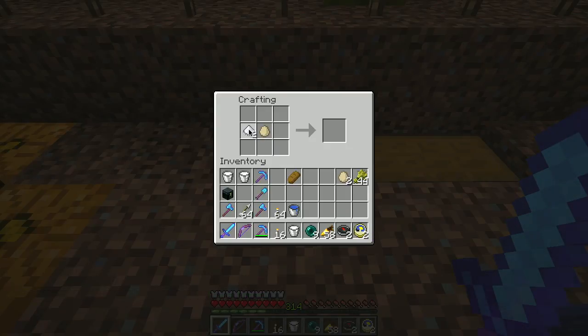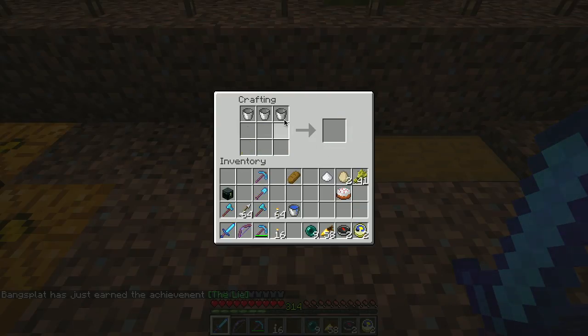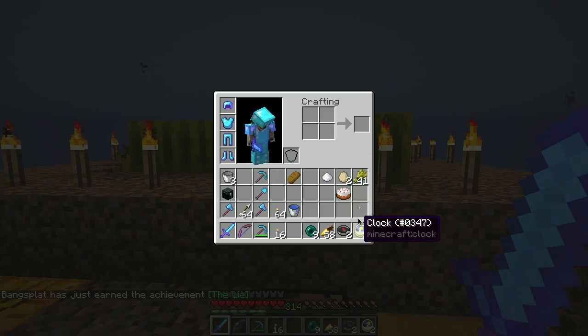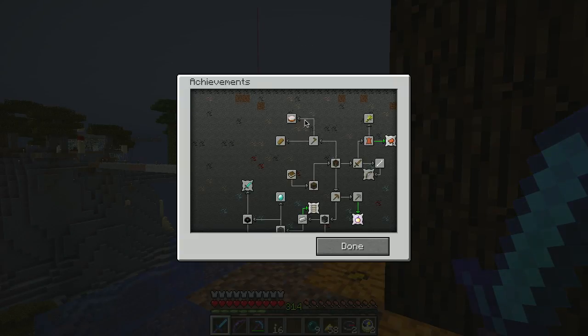Bread - whoa, achievement get! Baked bread. And the other one is a little more complicated - I think you mix cake and sugar to make the body, there's wheat for the base, and then frosting. Cake - oh yay, achievement get: The Lie! And you get the buckets back. Very good, so I now have those two achievements taken care of.